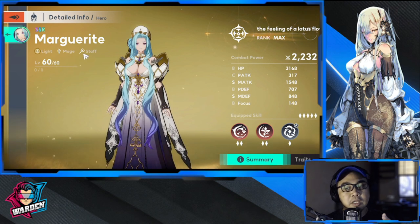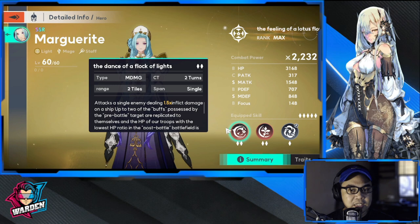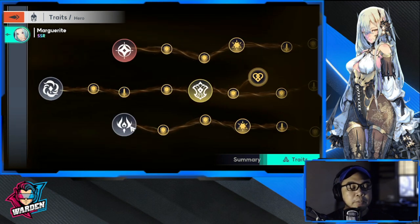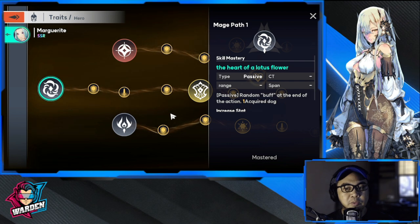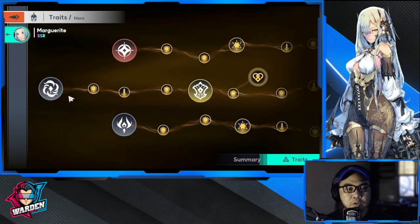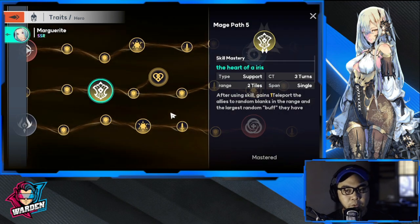She is a light mage and her weapon is a staff. These are more or less your middle skills — we'll go through them in a while. For traits, let's see which ones are going to be important to her. We're going to be going through the middle row because her important skills are there. This first one gives a random buff at the end of the action — she's going to be getting or giving a random buff, applicable to herself.